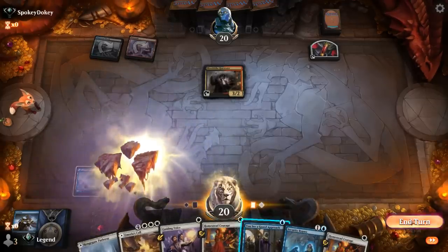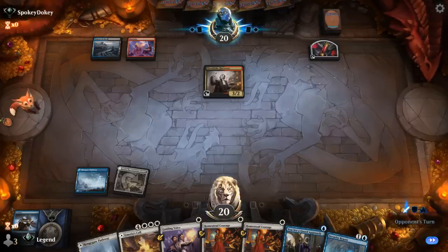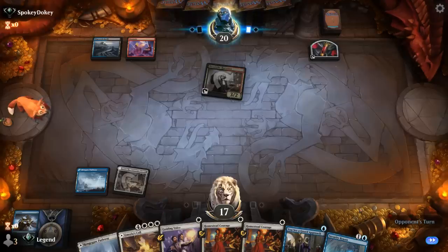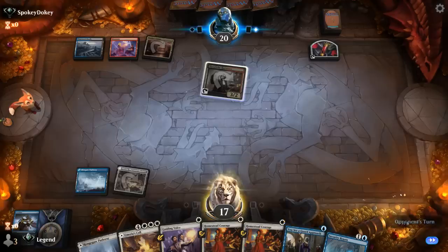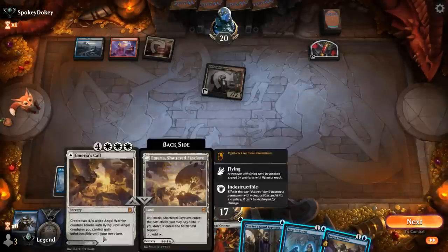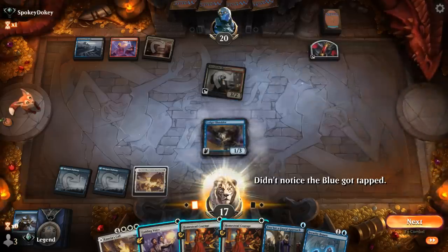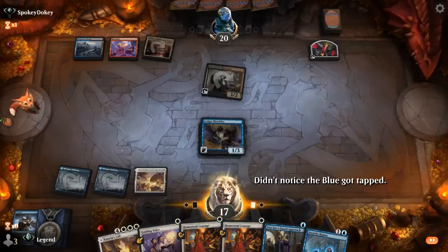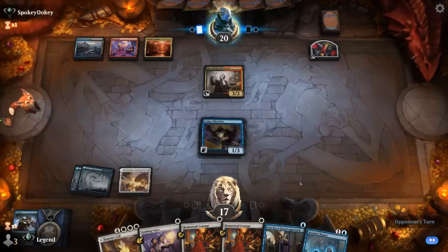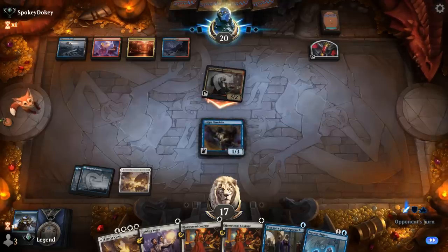Play the land and pass — the window's closing pretty soon. Take three. There's a Ledger Shredder, so we can play that and keep up protection. We have an extra white source to start playing Homestead Courage next turn. It survives the -2 from Harvester, but they could have a Voltage Surge to deal four damage and other removal spells, so I didn't think tapping out to put a counter on Shredder was a good idea. We'll take three once again.